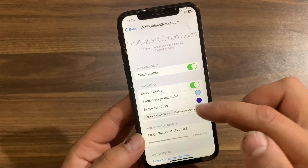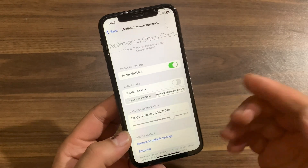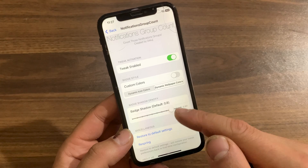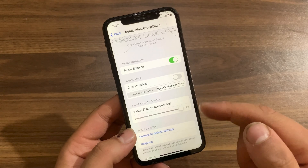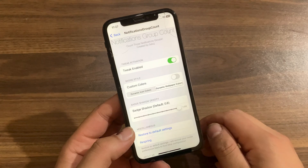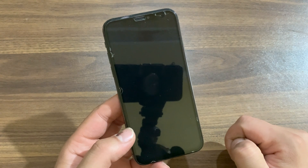For me, I prefer not to use custom colors, so I'll turn that off, and I'll leave it on dynamic wallpaper colors. In the last option, you can adjust the badge shadow value via a slider — the default is 0.8, and I'll change it to 1. You can increase or decrease it to your liking. Below that, you can restore all options to their defaults. After making any changes, make sure to hit Respring to save them.